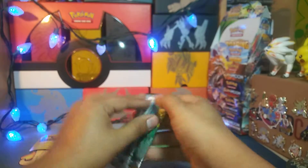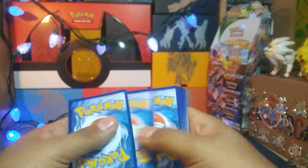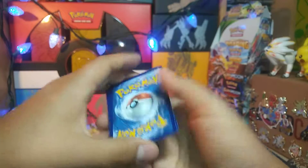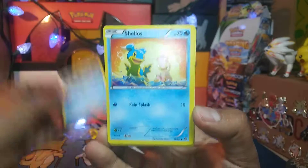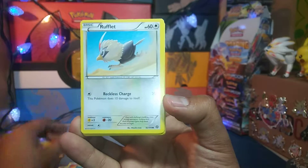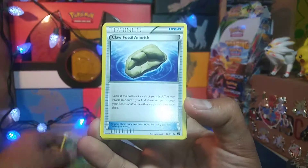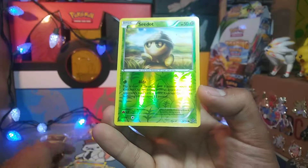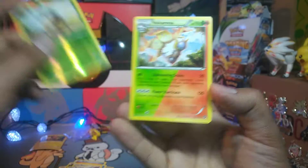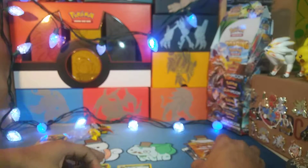I'll start off with Steam Siege — go oldest to newest. Take a Steam Siege code, and we'll go three and two for XY. We got a Clauncher to start off with, a Shellos, a Rufflet, a Chimchar, a Dino Claw Fossil Anorith, a Dewott, a Braviary, a C Reverse, and a Volcarona. So nothing in Steam Siege in this one as well.